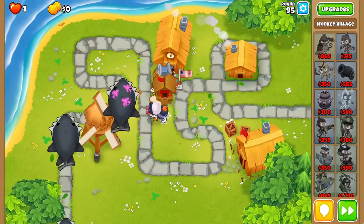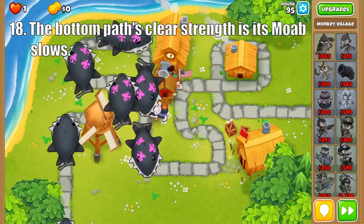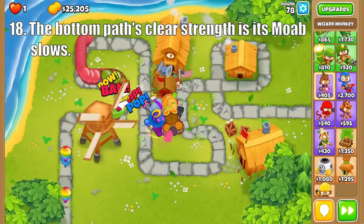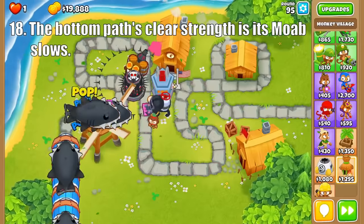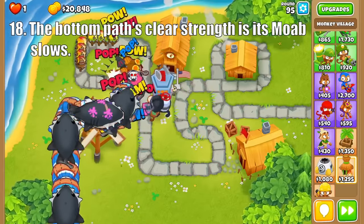And the most popular path of the Glue Gunner excels at slowing down moab-class balloons. Moab Glue is a must-have with its DDT slows, and has become a staple of CHIMPS runs, especially on round 95. Upgrading it to Relentless Glue makes it a great crowd controller as the glue blobs can spread very quickly, but the cream of the crop is Super Glue, which will bring all moab-class balloons to a halt, making them very easy to deal with.